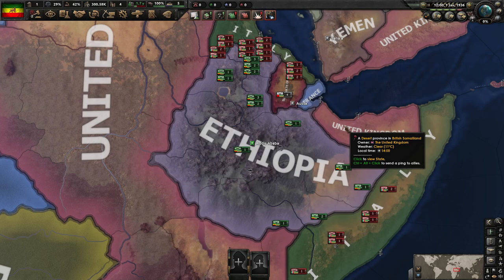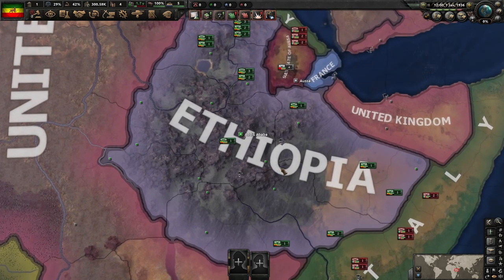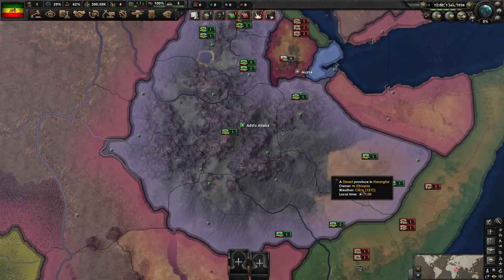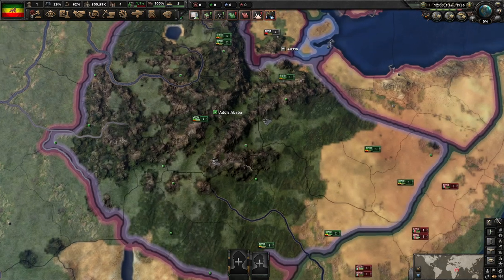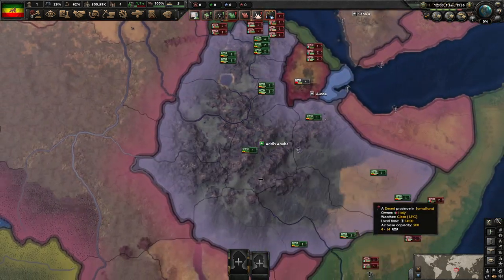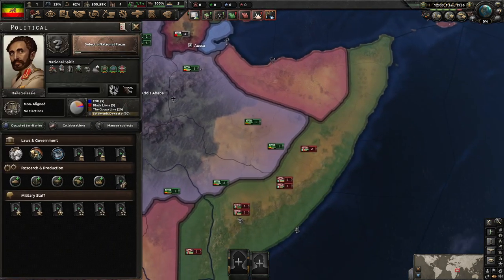Hello everybody, welcome to a brand new Let's Play series in Hearts of Iron 4: By Blood Alone - that's what the DLC is called. So we're going to be playing as Ethiopia today. We just finished up our Italy recording, which will be going up live as we speak. If you're watching this video, the first episode of Italy should already be up. But here we are, we are in Ethiopia.